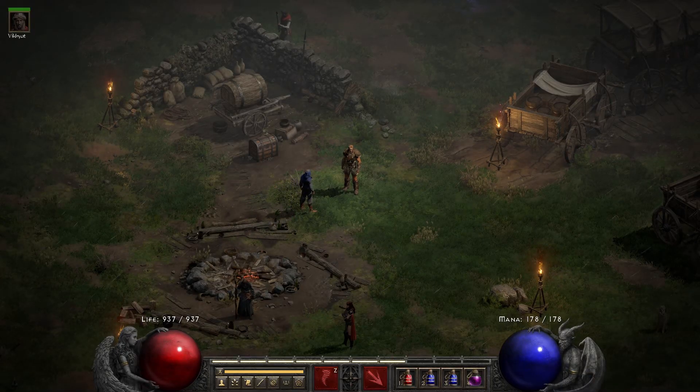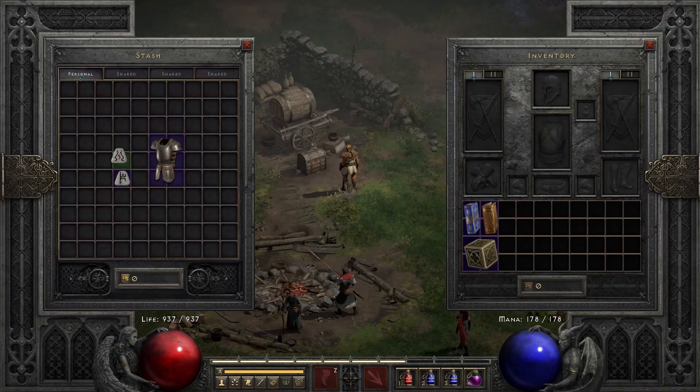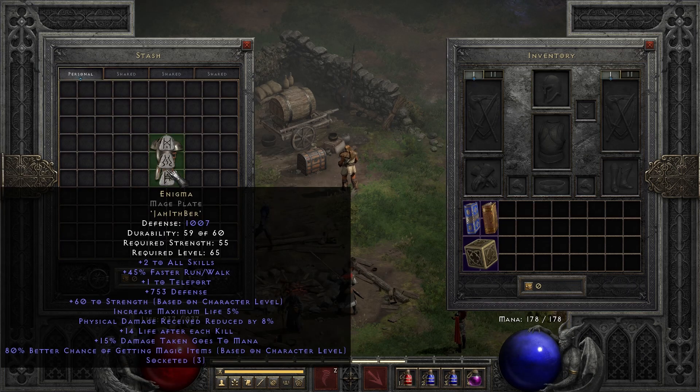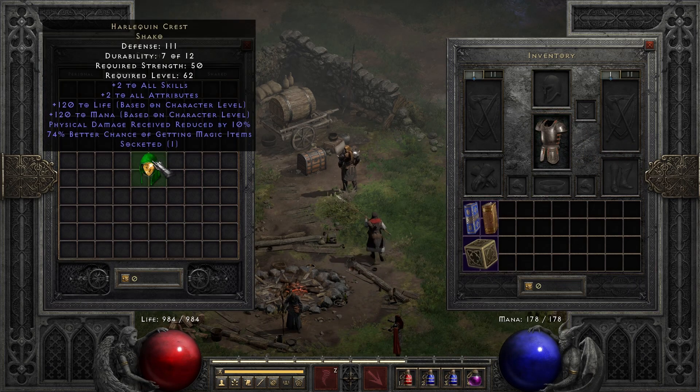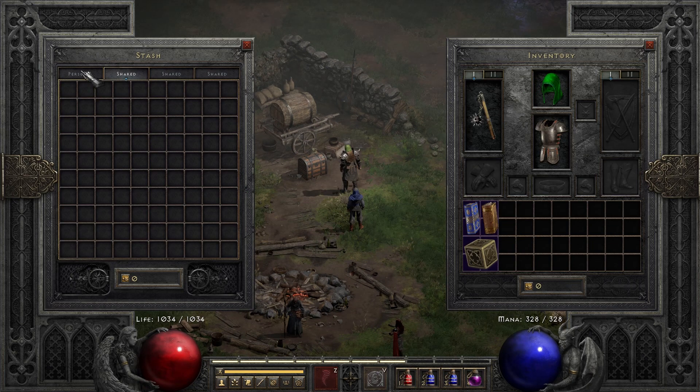How to build a pit-running druid. Jah-Ith-Ber — that's a strong start. Shako for the headgear, has to be done. Hoto — look, this guy already has that.